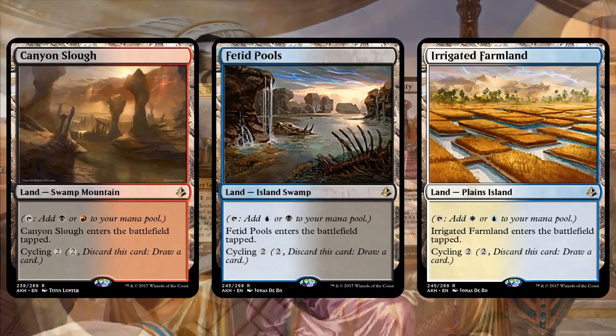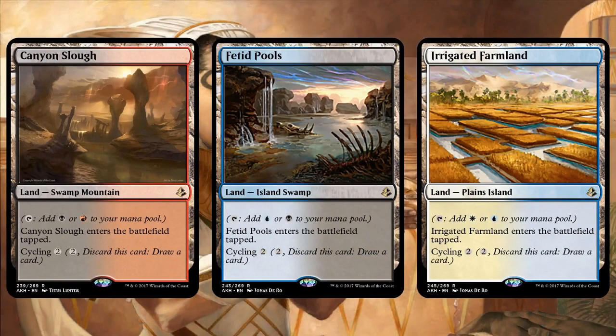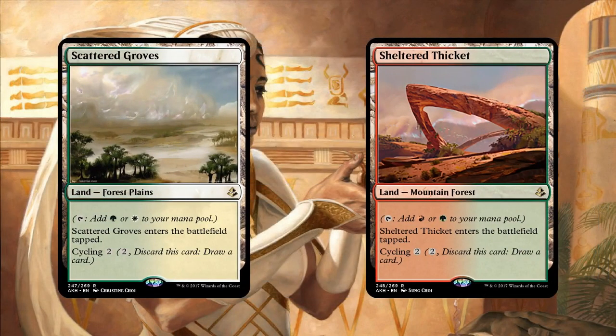Honorable mention number two is actually a whole group of cards — we have Cycling Lands and Cycling in general. Richard, let's start with the Cycling Lands. What's your take on these for the Modern format?